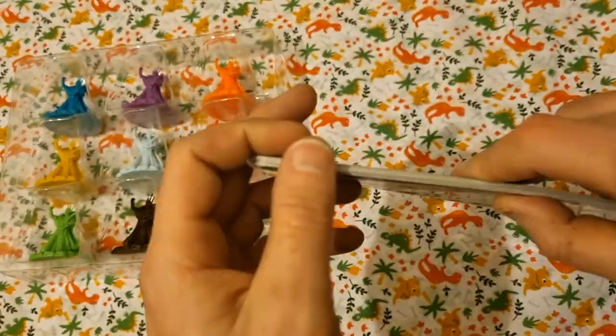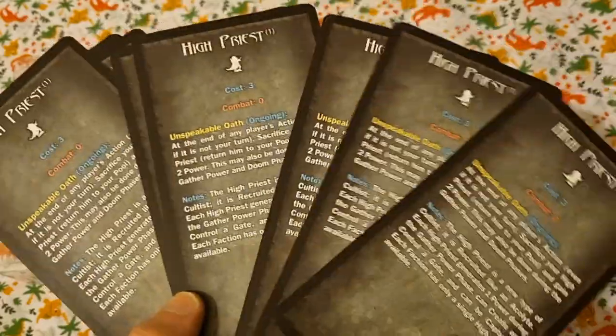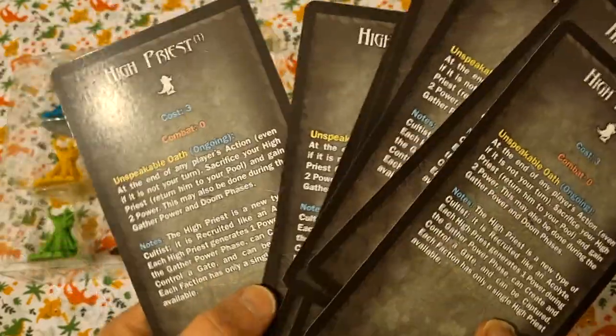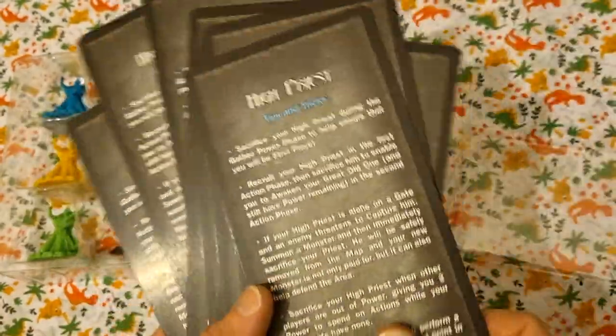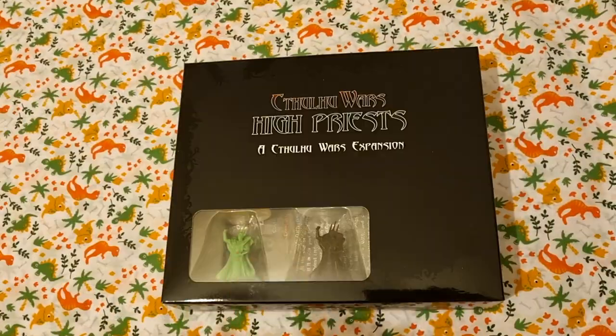We also have a little pack of cards — by the looks of it, nine of these high priest cards, which are all identical. They're just reminder cards to give out so everyone knows what the high priests do. Simple enough, that's what's in the box.